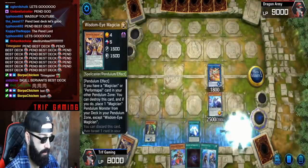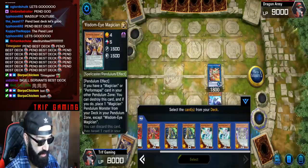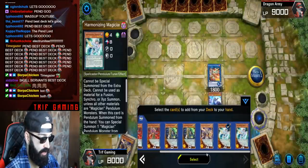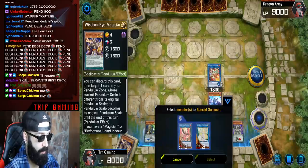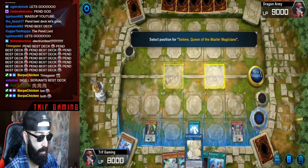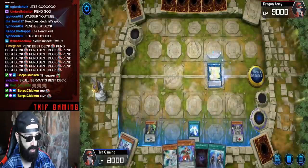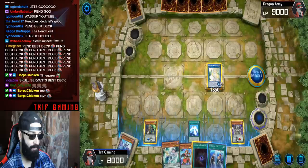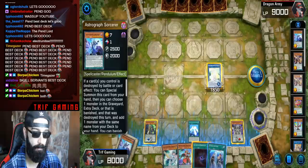We activate the effect of Wisdom Eye and put any single high scale we want — let's go with Celestial because Celestial will protect our cards. Activate the effect of Star, which gets us Harmonizing. Here we're going to special summon Selene. At this point if you want to play around Nibiru, you special summon Double Iris and make Apalooza — if they Nibiru on the special summon of Double Iris, that's fine because you still have Harmonizing, pendulum summon plus whatever's from your extra deck.